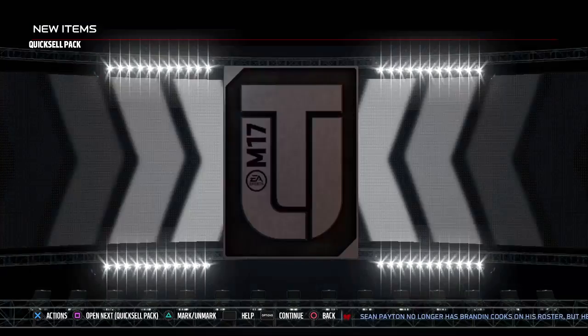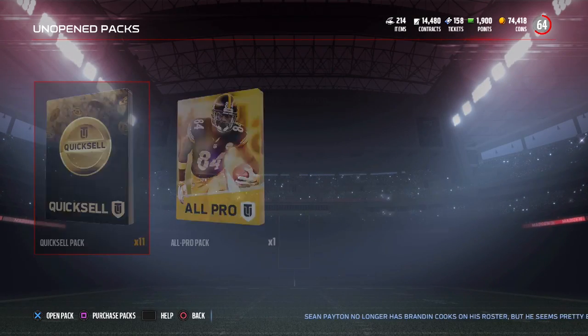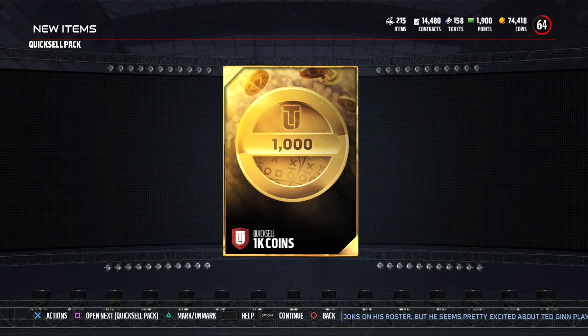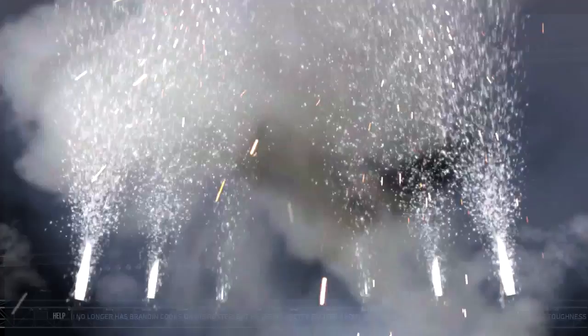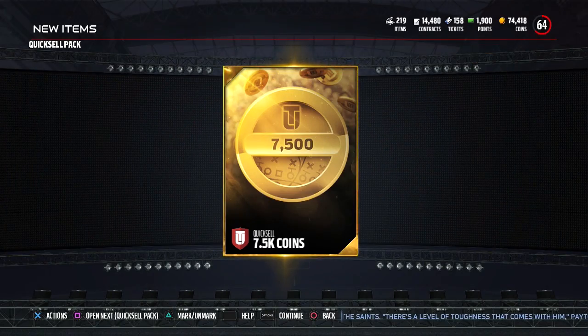Then 7.5k — a little bit lower than I wanted. We're down to 11 packs. Let's get something huge — and we get 1k again. No! That's terrible, we need more than that. Then 2.5k again. Come on, gotta get a big pull. 7.5k. Out of 30 packs, we have to get a 6-digit pull — we have to get at least one. 5,000 coins. Then 7.5k again.